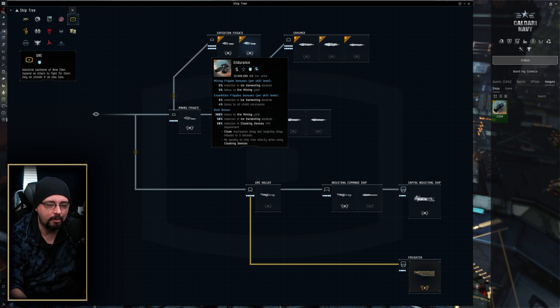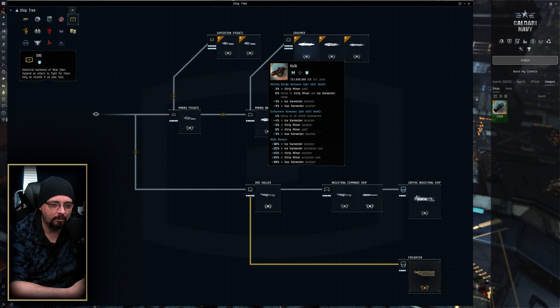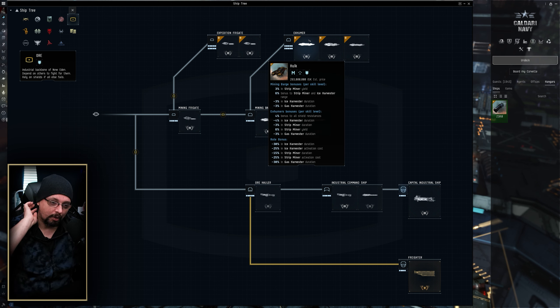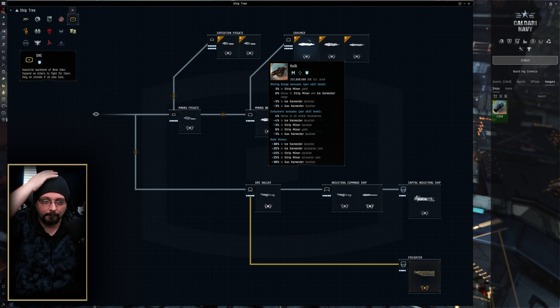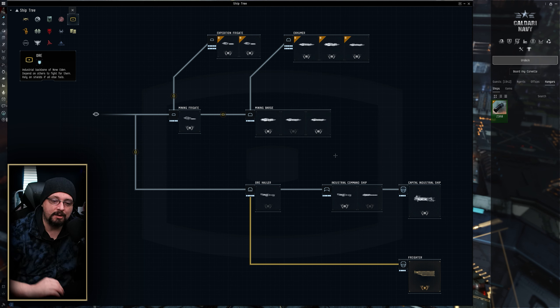I use a Mackinaw for the vast majority of my mining in high sec. I like the high ore hold on that thing, and I can pair that with an alt on a Porpoise for mining boost, which is very effective. If you do plan on using a command ship like an Orca or a Porpoise, having a Hulk is not a bad idea. They get a lot of benefit from the mining boost, have a lower cycle time, and mine a lot quicker, but they have a little bit less tank than a Mackinaw or a Retriever.